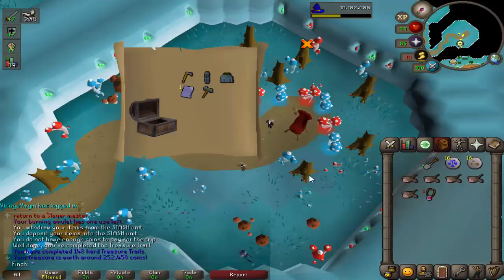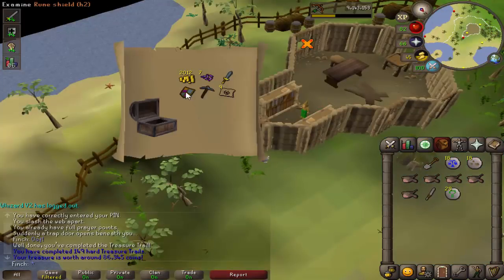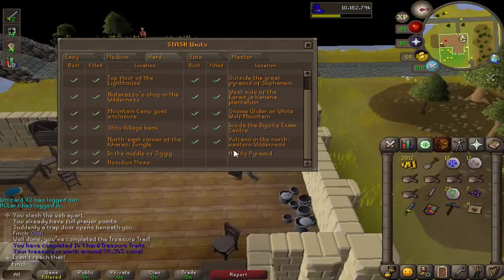Got ourselves a hard clue — 250k, I will take that. And another hard clue. I've got a feeling I needed that for something; I can't remember if it's an extra helm or shield. That could be really useful. I might be able to finish up one of my hidey holes. Yep, I was spot on.